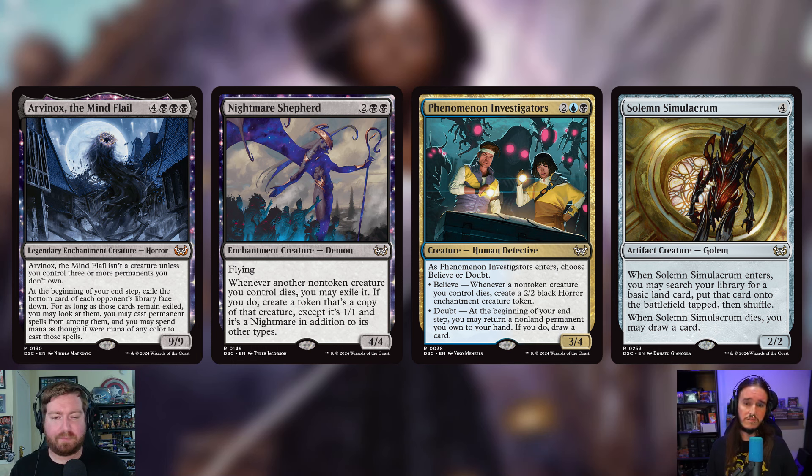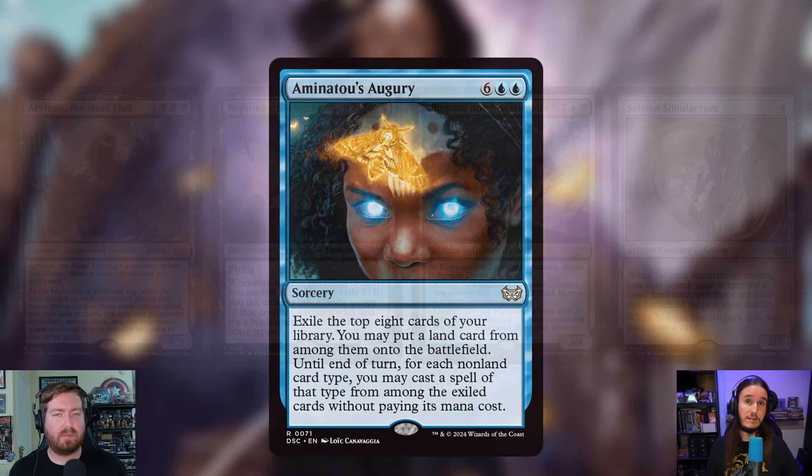Solemn Simulacrum — sad robot — is also being cut. Four mana for a 2/2 Golem: when it enters, search for a basic land and put it onto the battlefield tapped, and when it dies you draw a card. Everyone knows sad robot is a very pre-con card. It's being cut to make room for something better.